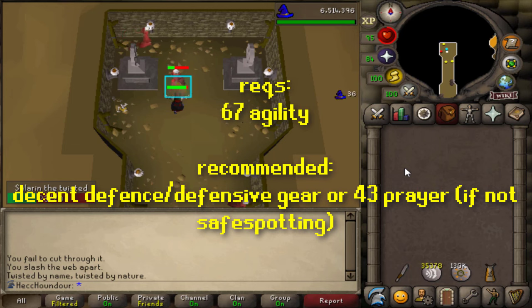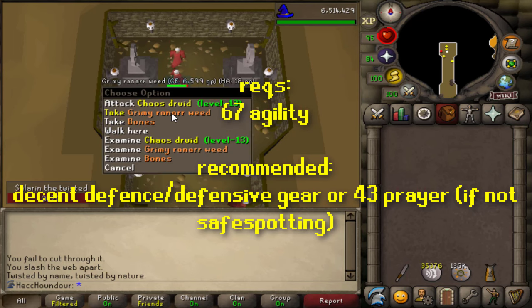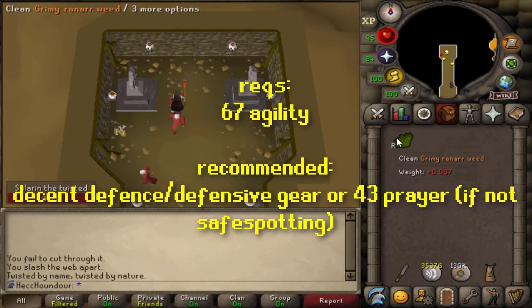Accessing Solarin the Twisted requires 67 agility, but can be boosted with a Summer Pie at 62. Your stats don't matter a ton because he's only damaged with strike spells, but having higher defense or 43 prayer certainly helps if you're not safe spotting.